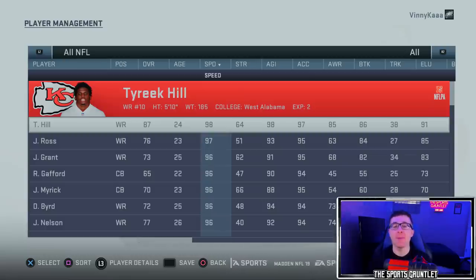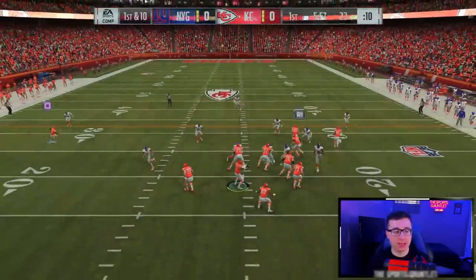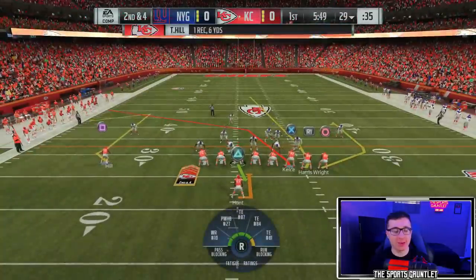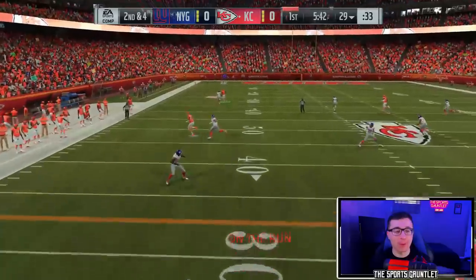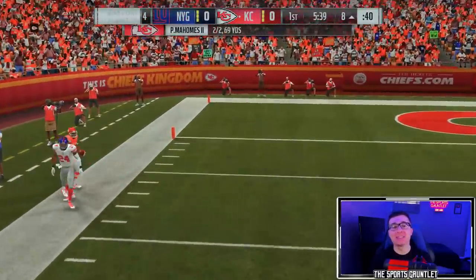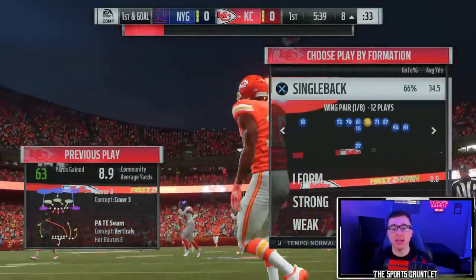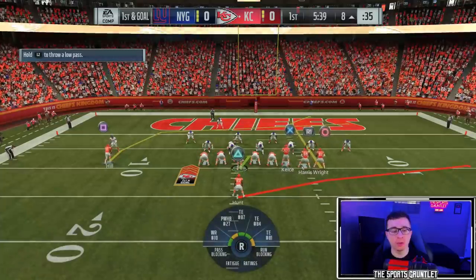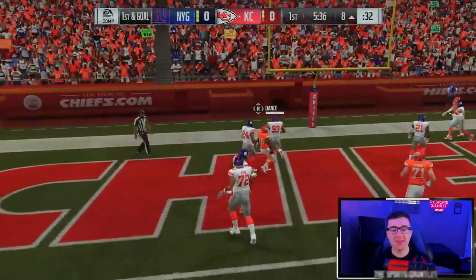In Madden 19 it is Tyreek Hill, and I imagine going forward it's pretty much going to be Tyreek Hill every single game. Let's start Tyreek Hill with a quick slant — he got absolutely drilled. No more slants over the middle; we're just going to bomb it over the top with that 98 speed. Can we roll with Mahomes off the back foot? What a throw — Patrick Mahomes rolling left, throwing it 63 yards. Absolutely insane. Another play action pass to Tyreek Hill — I miss seeing them together.